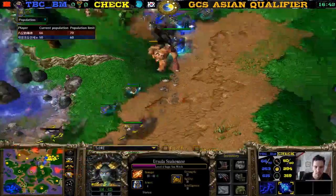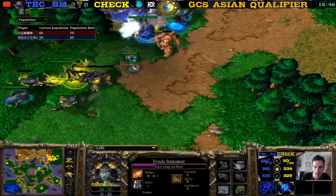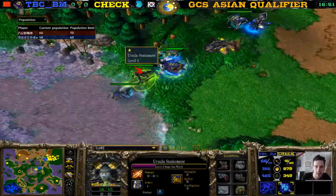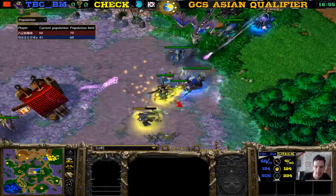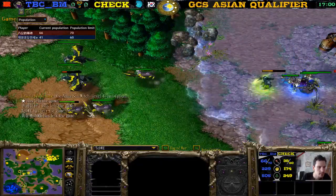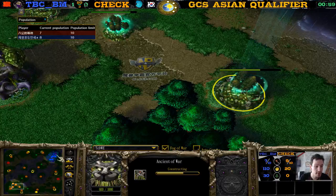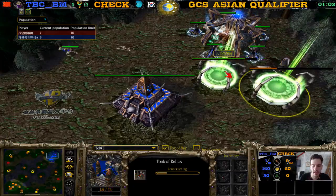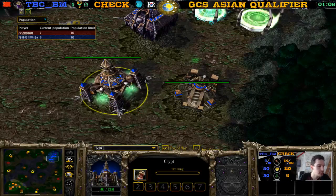The Naga has some nice items but he lost another Bear — the Naga is now in trouble. The Demon Hunter has to use something. GG — that's Game Two, by the way. In the orange we have Check, in the blue we have TBCBM. He's one-zero up — TBCBM is one-zero over Check. Let's see how this game goes.